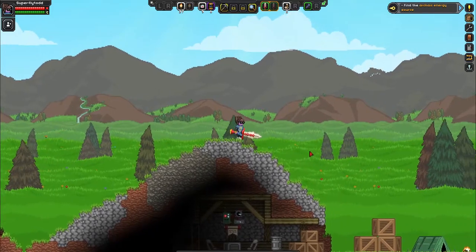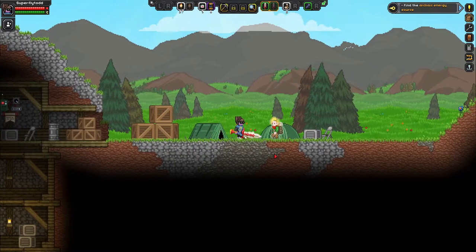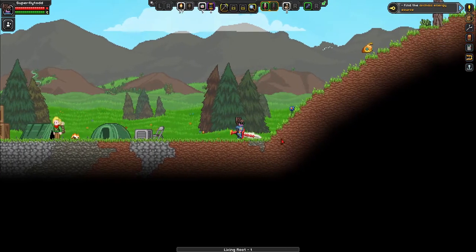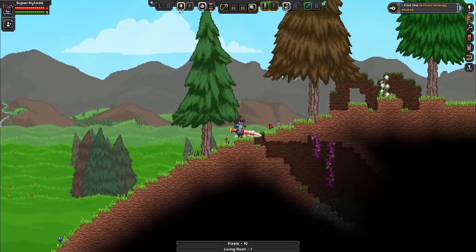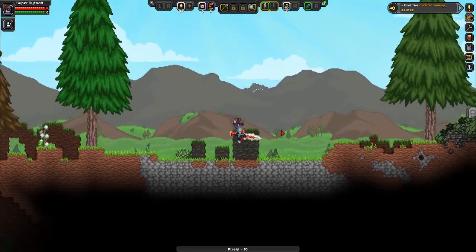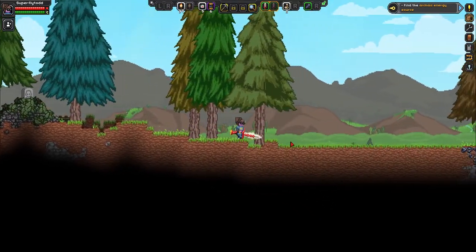Yeah, we went down that way. That's where we went. Yeah, these are all still empty. Cave. Cave. I don't know if the shrine is over this way. Oh look, there's a nice little tombstone — probably mine from my death.